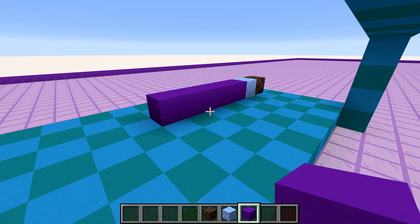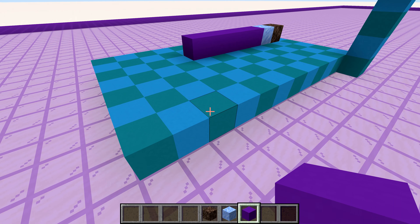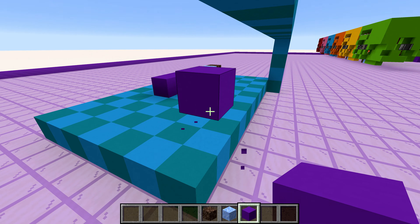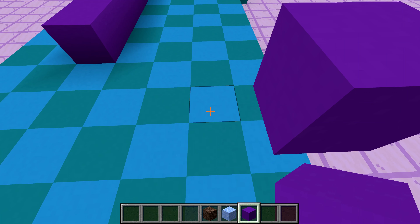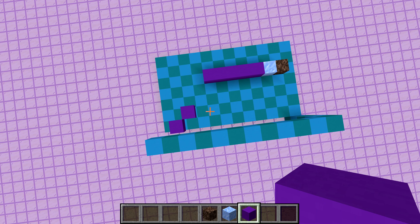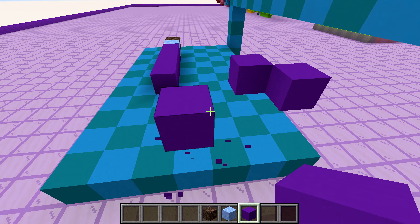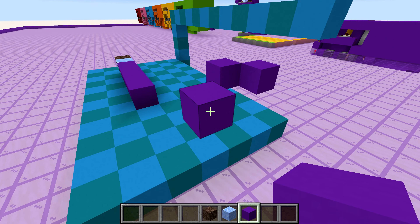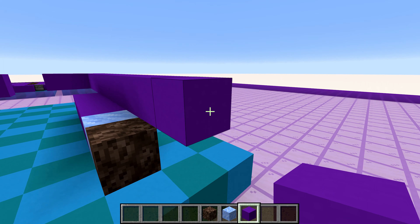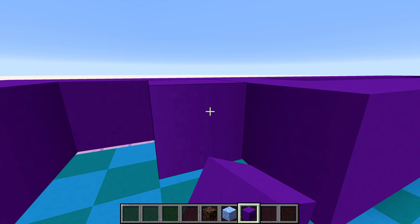Let's start on the second layer. I'm going to go to the opposite corner of the soul sand — two blocks towards the middle and then flush with this wall right here. Since it's on the second layer, build up one more and get rid of the block below. I'm also going to place in another block diagonal with that one going in towards the center. Then count four blocks away from where we placed the diagonal blocks to build up another two-high structure. From there, fill in this entire area going all the way around the water stream, and then fill in all this — wrap all the way around.